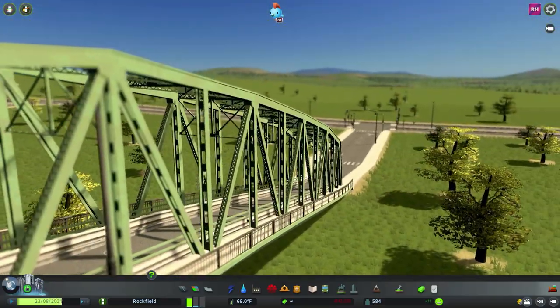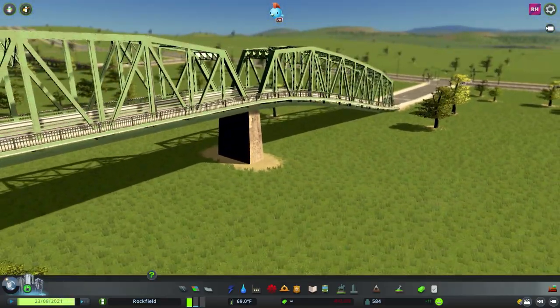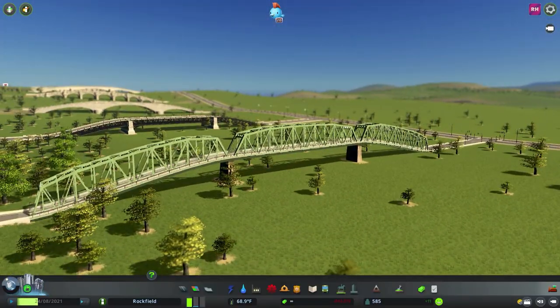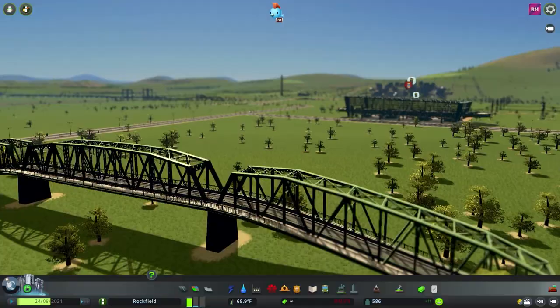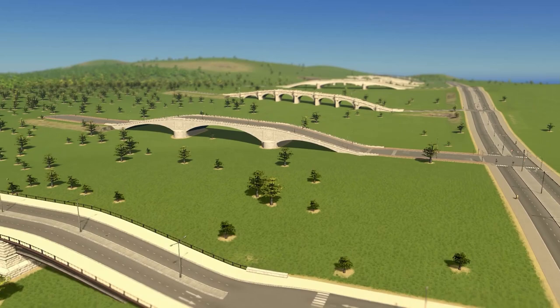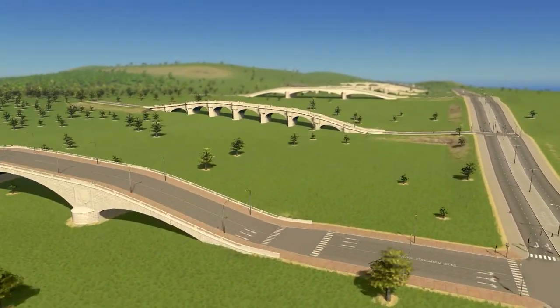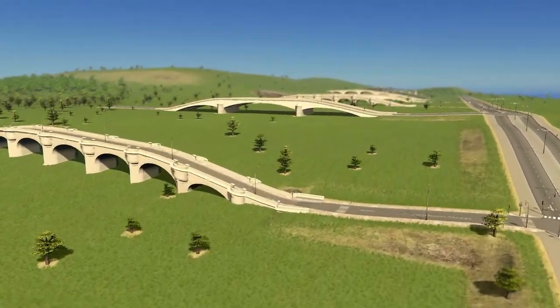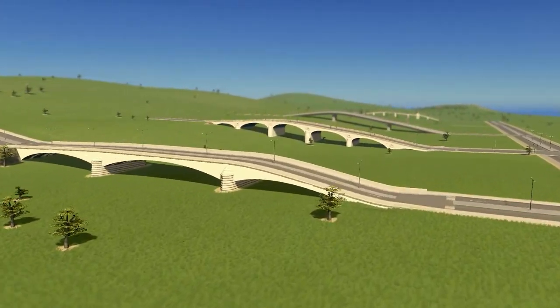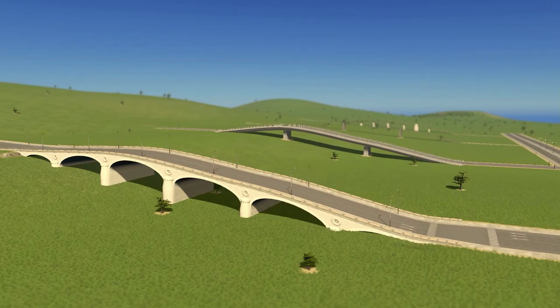Moving on to this last one — a green bridge, kind of similar to the train bridge in the original game but in a different colour. So that's the Bridges and Piers pack — 22 assets altogether. A lot of different options for your bridges that I think will add a nice stamp to your city.